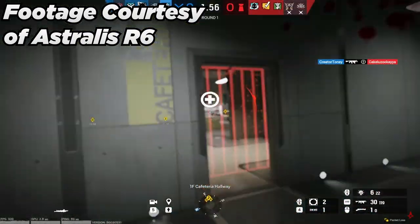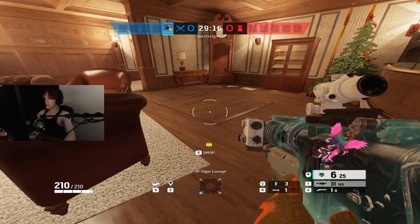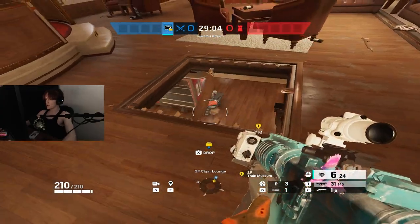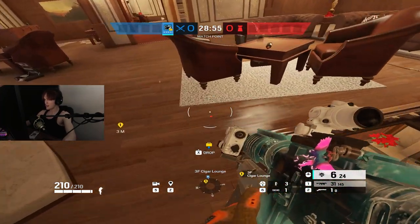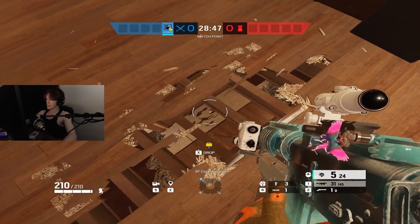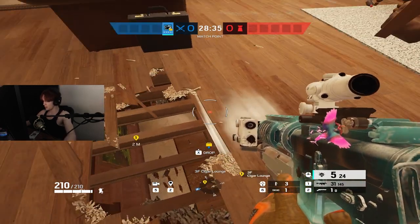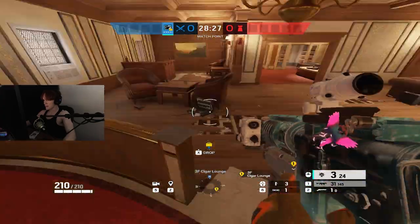I'll bring you on to CAFE to show you more of what I mean. So with Buck, you can use his gadget from a range, which gives you a lot of advantages. Let's say someone is in the Train room and I'm trying to play vertical on him. If I'm Sledge, I have to go up to what I want to play vert on and hit it with my hammer, which leaves you open for a Nitro Cell. With Buck, it's not that big of an issue because you can stand on solid ground and make the vert, and you can still hold the angle without any danger of a Nitro Cell.